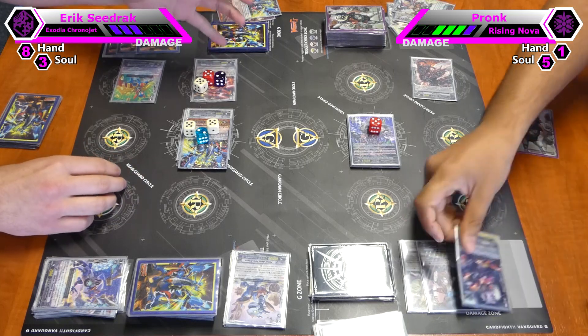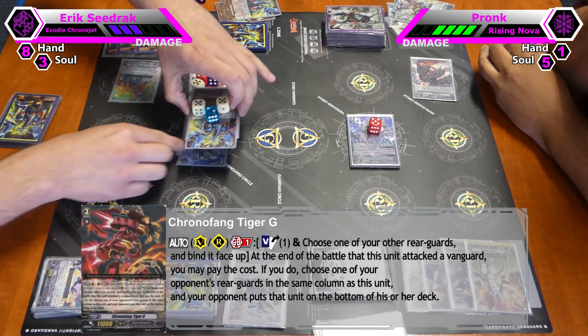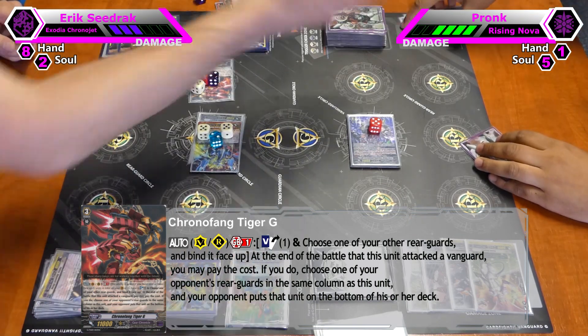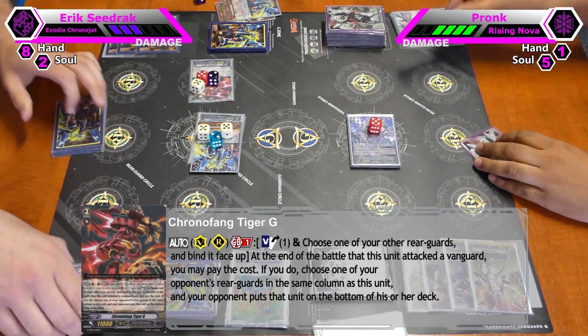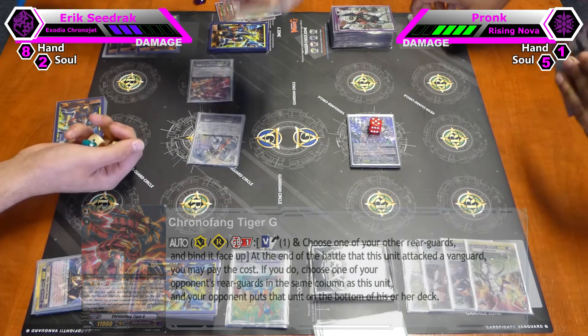Another PG. I will use Chrono Tiger G's skill: at the end of the battle the unit attacks, I can bind the boosted unit — and it will be bound anyway. And I will put a rear guard in the same column to the bottom of the deck. And that will be the end of my turn.